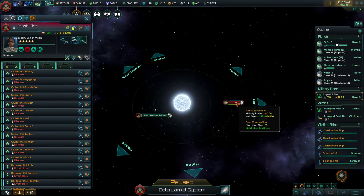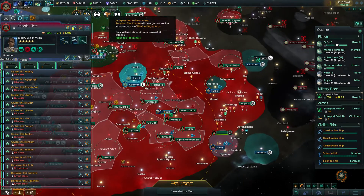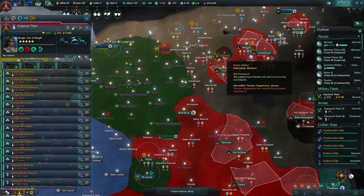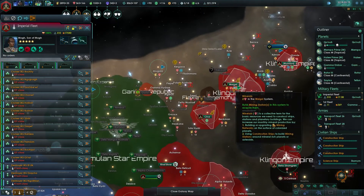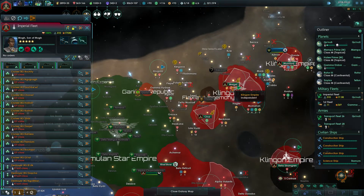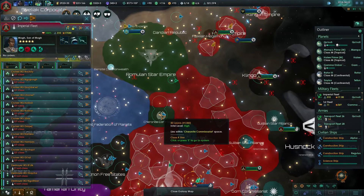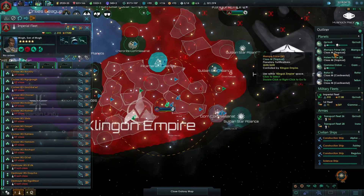I wonder if we would be strong enough to actually take on that transport fleet — they haven't even managed to take that planet. They're just now guaranteeing the independence of the Flaxian Republic. That's very unfortunate, but it won't help them. They're gonna join the Empire one way or another. The Romulans haven't been able to protect them up until now — why should they later on?